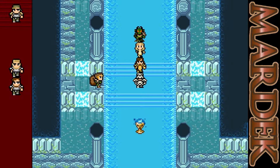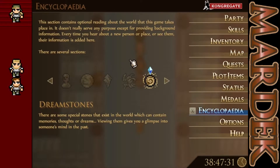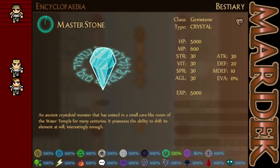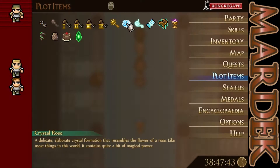Hey everybody, it's 3Graphics, and welcome back to another episode of Mardak Chapter 3. In the last episode, we explored the entirety of the Water Temple, and off-screen I just figured out the puzzle to get this stuff back. Additionally, we also fought the Master Stone. So that was the thing that we got — this Crystal Rose.